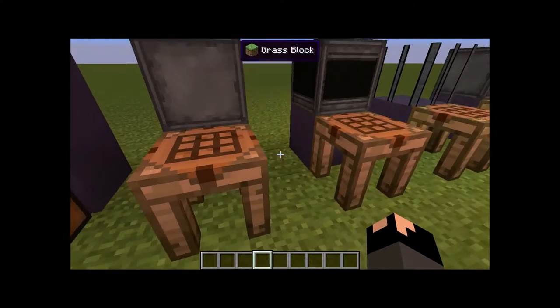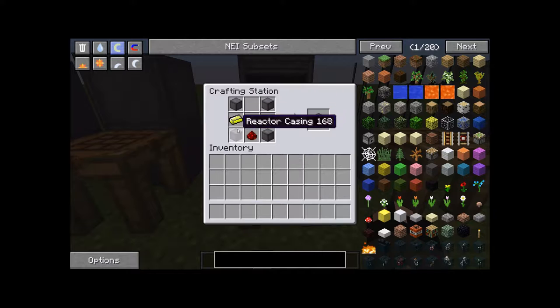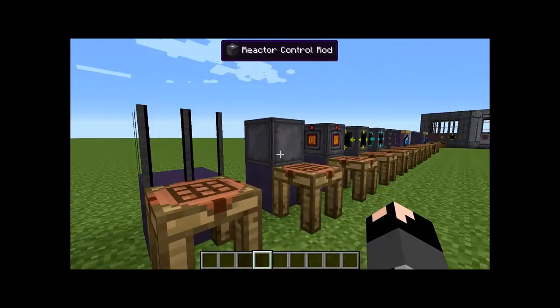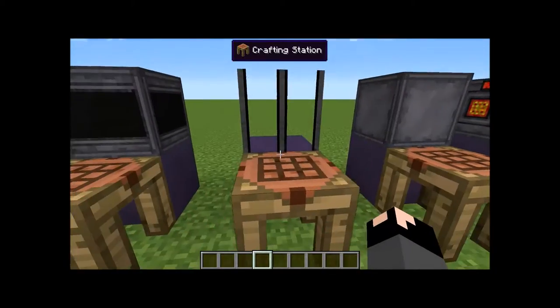You're going to need reactor casings, and that's the recipe for that. The next recipe takes four cornered pieces of reactor casings, two Yellorium ingots, and a diamond in the middle, plus a redstone, and that will give you one reactor controller. The reactor controller is the brains of the operation, so that's an important piece — you'll need at least one of these, and I'll explain more on that later.